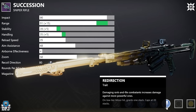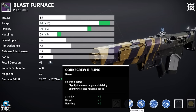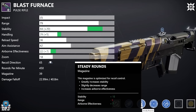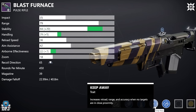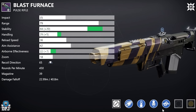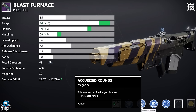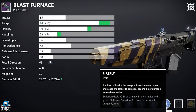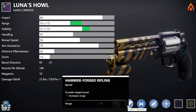Moving on to the Blast Furnace Pulse Rifle. For PvP: Smallbore or Corkscrew, then Accurized Rounds or Steady Rounds for stability, then — the roll I'm personally chasing — Keep Away and Rapid Hit, which is absolutely brutal. You can also run Headseeker and Kill Clip on the same pulse, which wouldn't be a miss either. For PvE: Smallbore or Corkscrew, Accurized Rounds, then Kinetic Tremors paired with One For All, Firefly, or Frenzy — all great options.